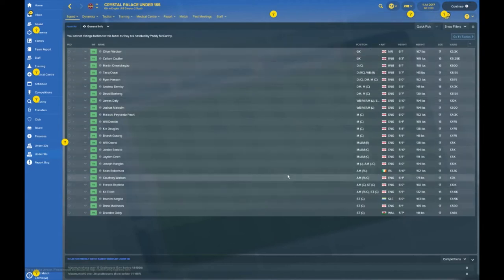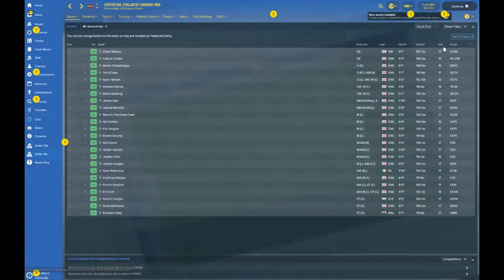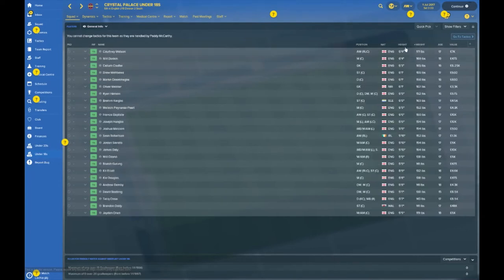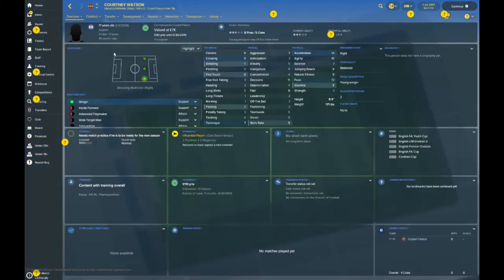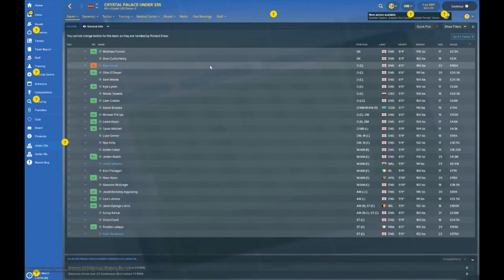Let's take a look at the Under-18 squad. Nothing to write home about — very British. Ibrahim Cargo, a young 17-year-old striker target man from Sierra Leone, not the greatest stats. Brandon Oddy, Welsh striker — could he be one of the future forwards for Wales? Time will only tell. The tallest player is Courtney Watson at six foot four — a giant who can play anywhere across midfield. Moving into the Under-23s, this squad does seem a lot smaller compared to others.